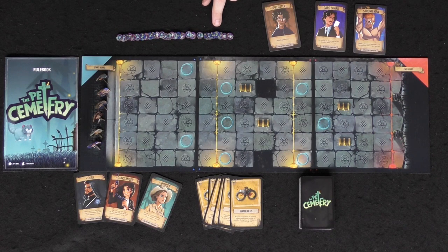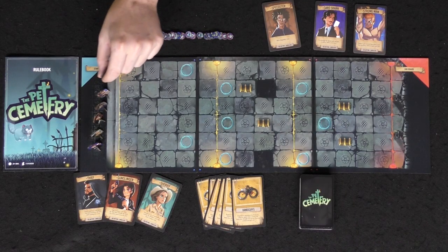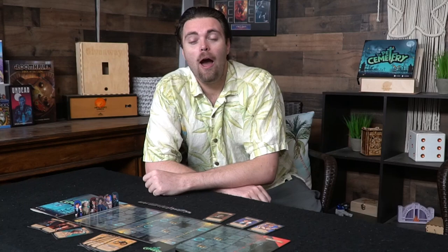There are also these little reanimated critters and standees for each of the characters, as well as the Pet Sematary deck. To set the game up, place all the boards, make sure the characters are all in the starting area, and shuffle the deck removing the handcuff cards. After that, deal out three cards from the Pet Sematary deck to each player. Then, based on the number of players, place the number of handcuffs into the deck. In a three-player game, shuffle in three handcuffs. You have three actions: move your character up, down, left, or right; play a card; or draw a card from the deck.